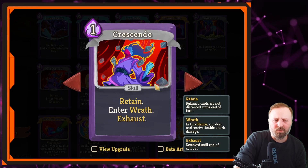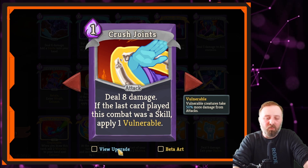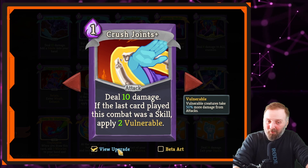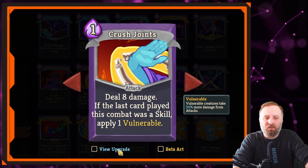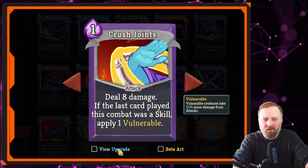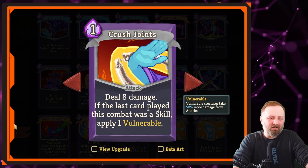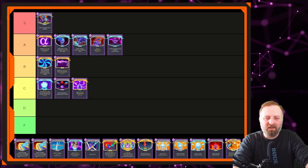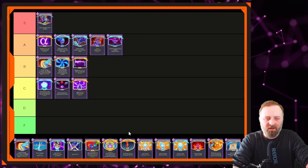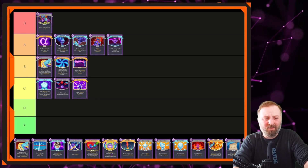Next is Crush Joints — 1 mana, 8 damage. If the last card played was a skill, apply 1 vulnerable. A great way to start your turn. With 2 vulnerable applied, that's a powerful setup. An upgraded Crush Joints is great through Acts 1, 2, and 3. Unupgraded it's good but not great. It's the definition of a good B tier card. With vulnerable and double damage, it can wreck a lot of enemies. We'll put it top of B tier.